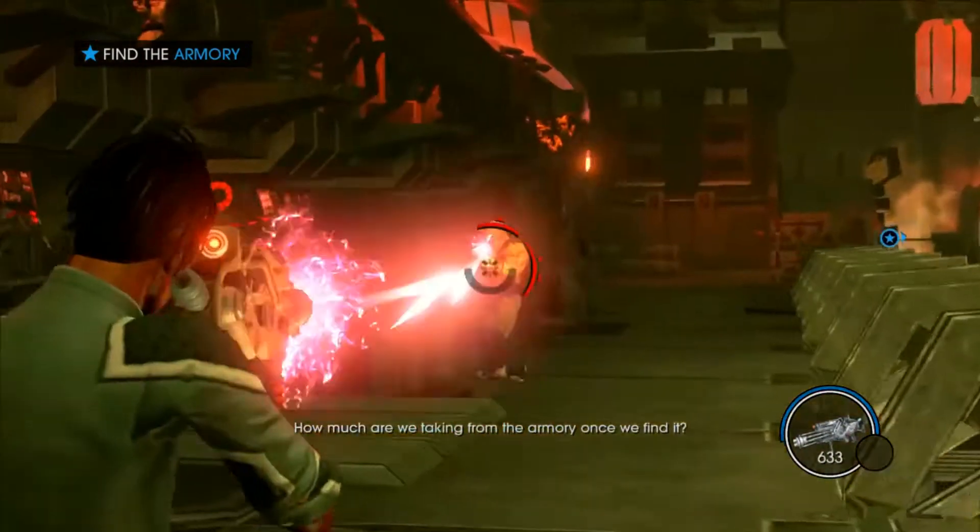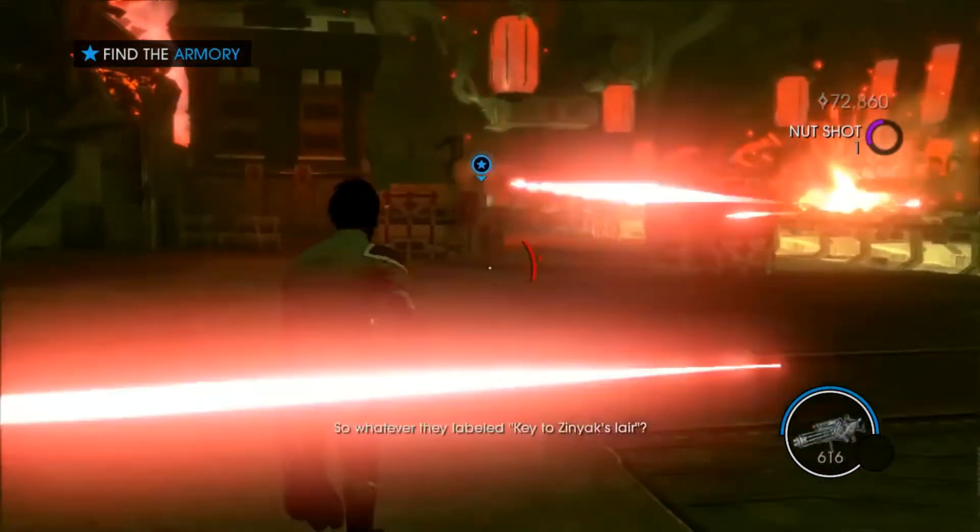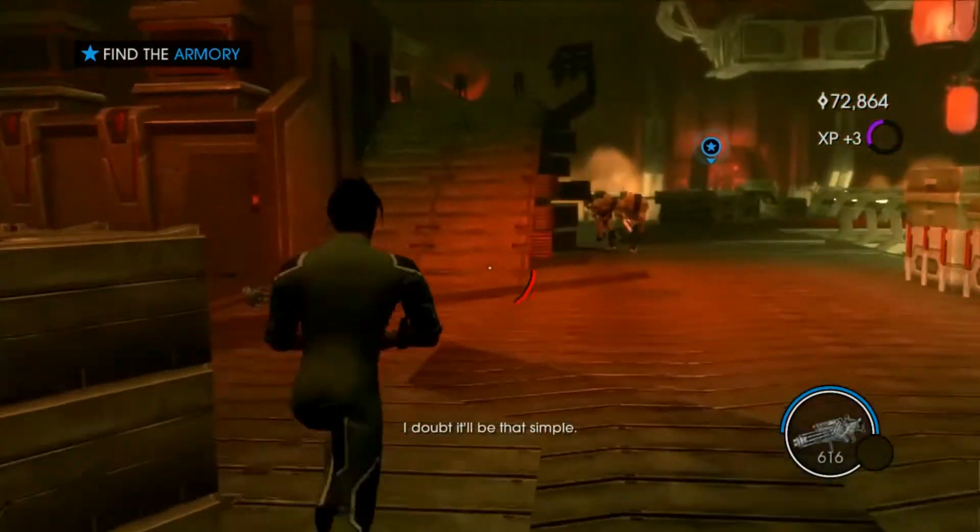How much are we taking from the armory once we find it? Just look for something that'll help us. So whatever they labeled — key to Zinyak's lair? If you find that, take it. I doubt it'll be that simple.